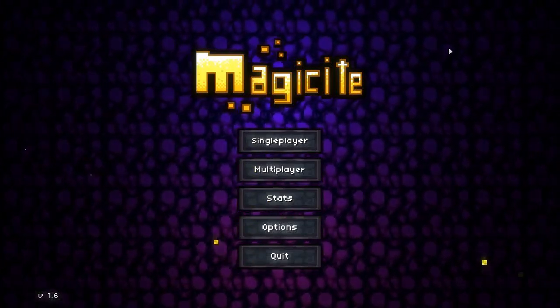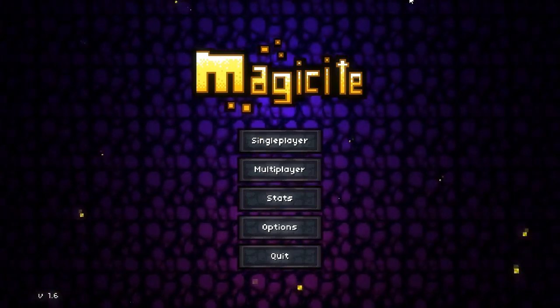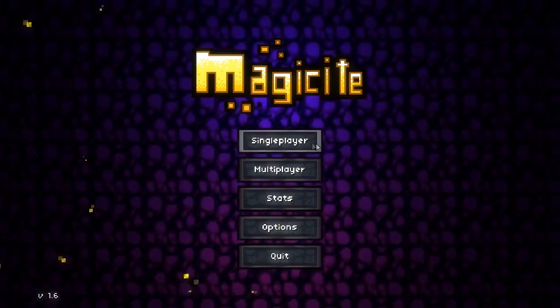Hello everyone, welcome back to Magisite. I am Finnegan007, also known as Michael. And I am a bit of a sad panda.